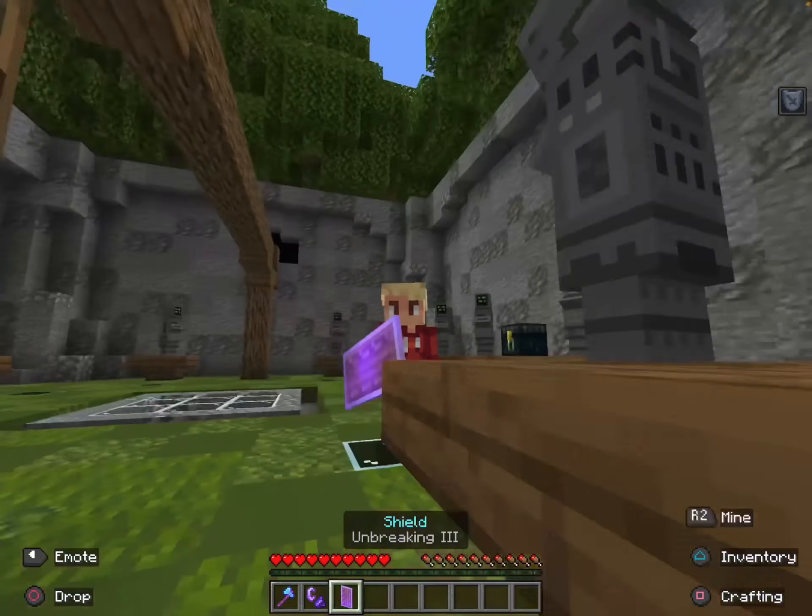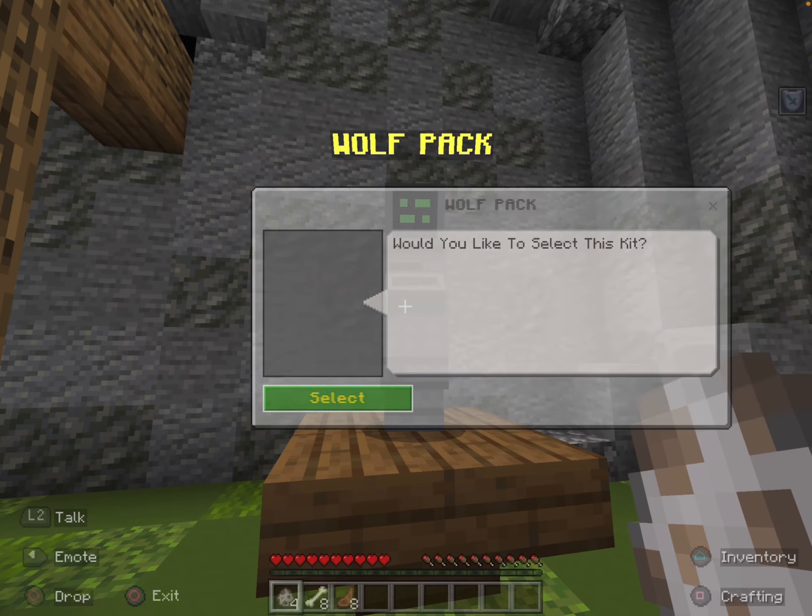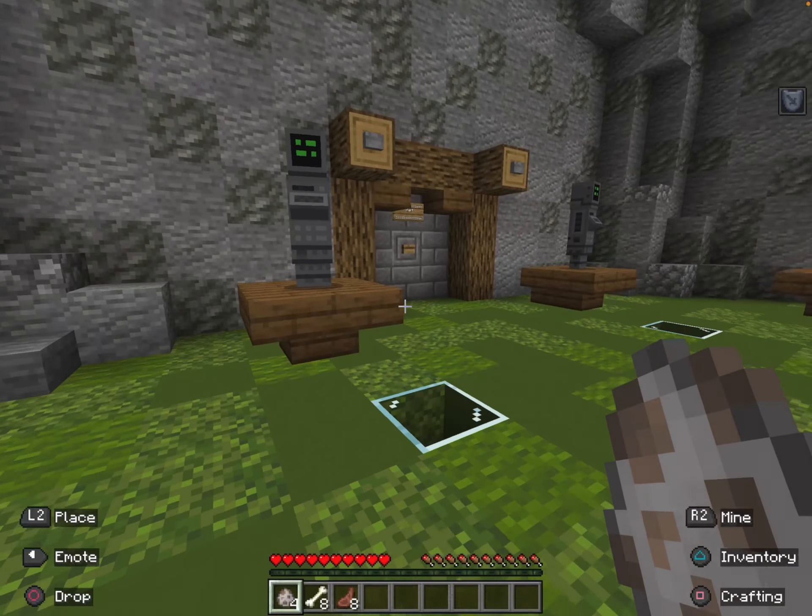The Lumberjack kit also comes with a shield, because why not. Now if you want a companion, you can pick the Wolf Pack kit, which gives you four wolf spawn eggs and some bones.